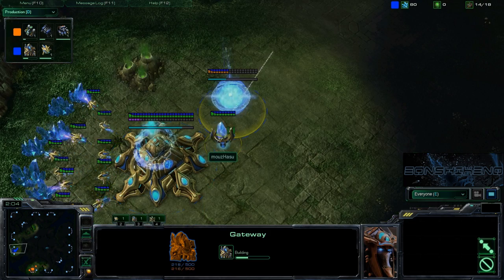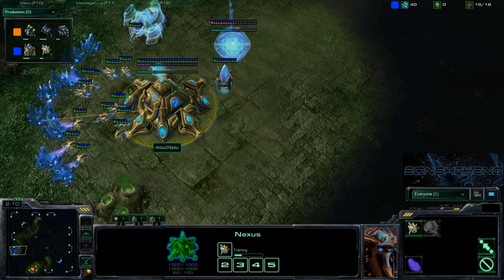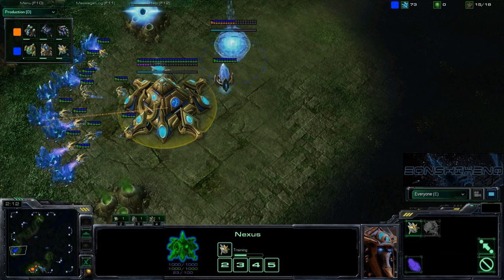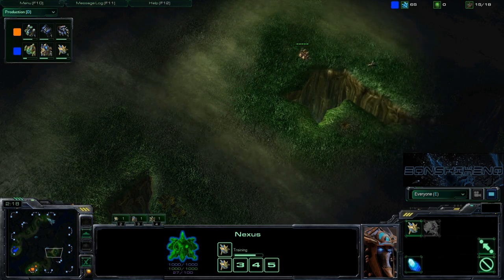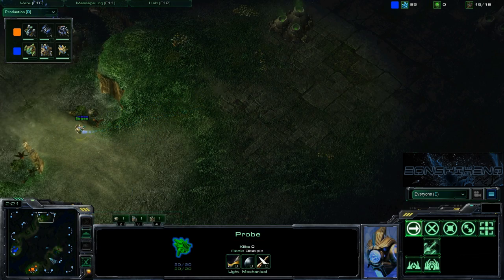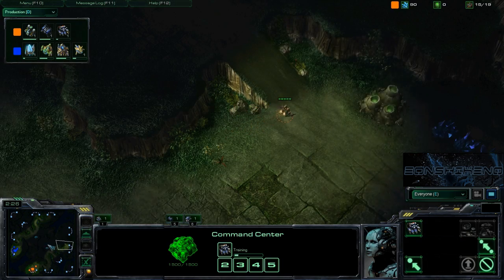Both players are sending out their scouts. Hasu's throwing up his gateway and a gas — there it goes. Looks like both players unfortunately scouted in the wrong directions, and there's not much going on this early in the game.